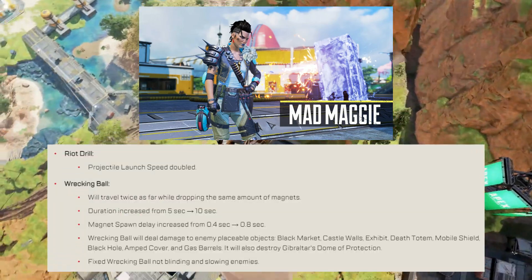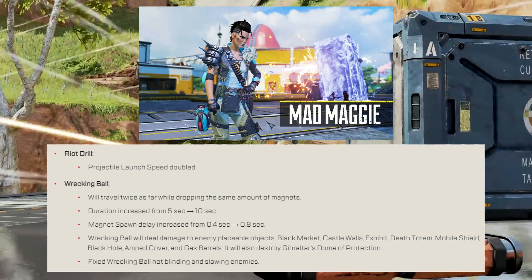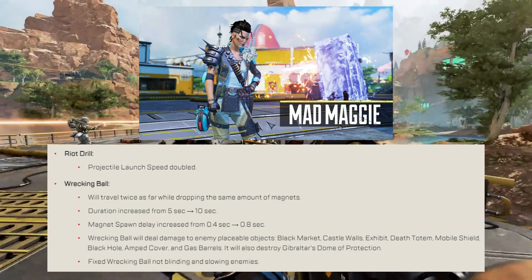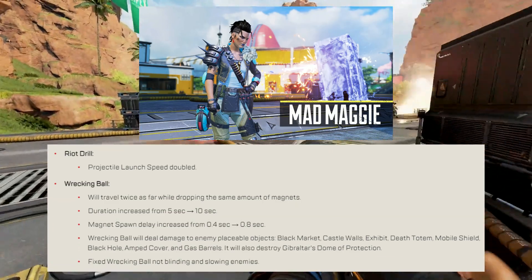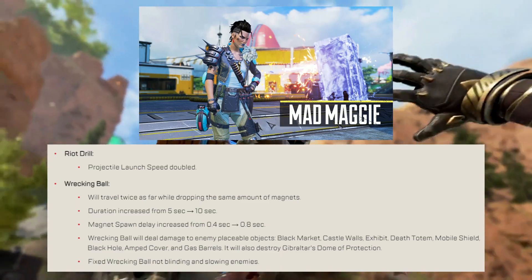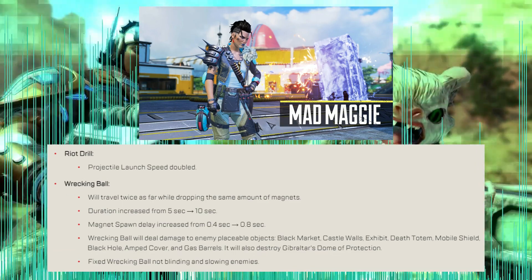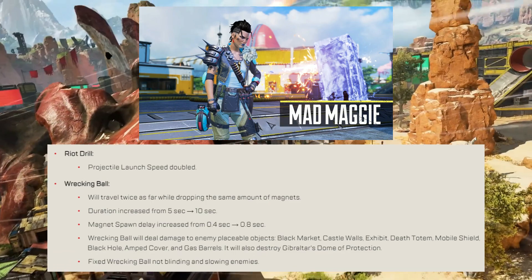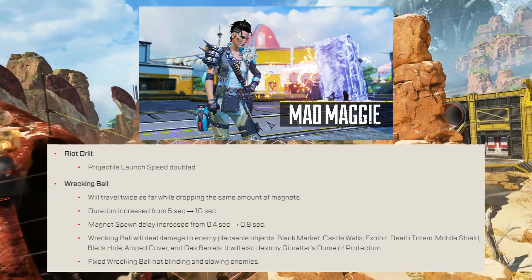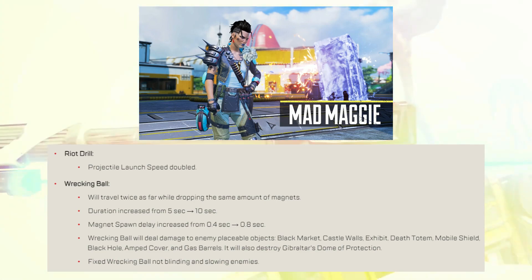Mad Maggie: Riot Drill projectile launch speed has been doubled. Wrecking Ball will now travel twice as far while dropping the same amount of magnets, duration increased from 5 seconds to 10 seconds, and magnet spawn delay increased from 0.4 to 0.8 seconds. Wrecking Ball will now also deal damage to placed objects including the black market, castle walls, death totem, mobile shield, black hole, amped cover, gas barrels — and it will also destroy Gibraltar's dome.